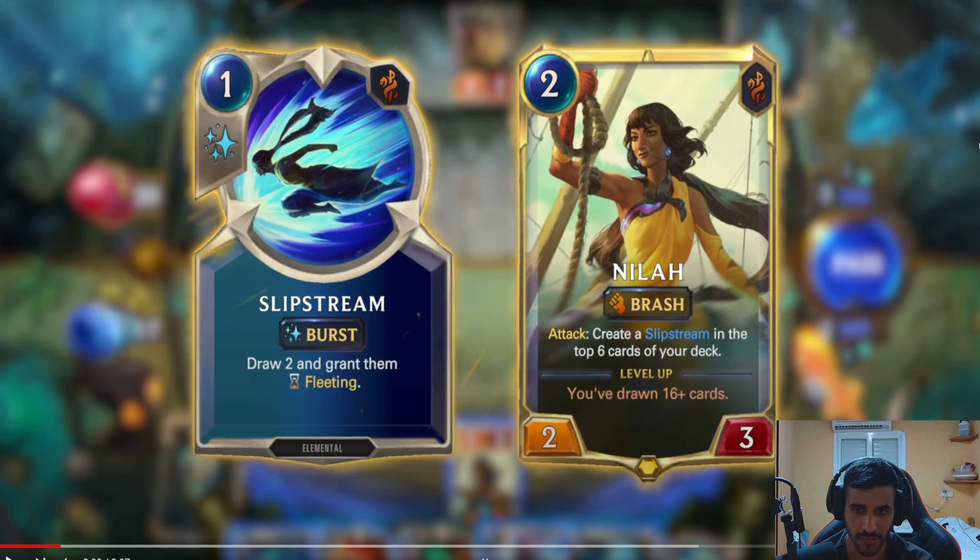Brash — the new keyword they gave to Jack. That's awesome, more Brash support. Attack: Create a Slipstream in the top six cards of your deck. So she also creates a Slipstream — kind of obvious. You've drawn 16 plus cards. This is retroactive. This is not like Twisted Fate where he needs to be on board. You need to have drawn 16 cards total. Wow, that's super easy in Bilgewater. So she's practically leveled up really easily — I'd even say by turn six, if you build a deck around card draw, which you easily can with Bilgewater.